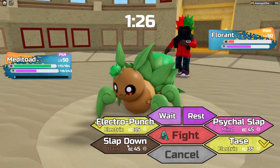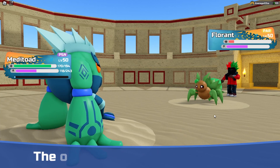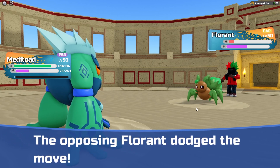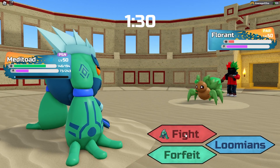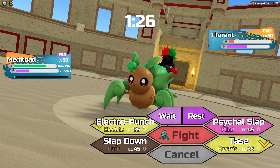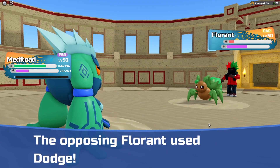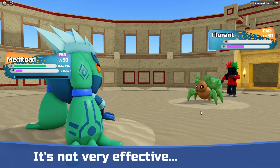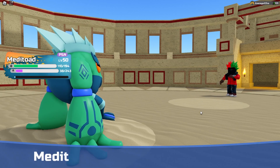And now we are just going to go for a Slapdown. Dodge — okay, yeah, maybe I should've waited. I feel like I should've known he would've dodged by now. We could just kill with Electro Punch to save some energy. He tried going for the Double Dodge, failed it. Now we have enough energy for one more Electro Punch or a Taze.